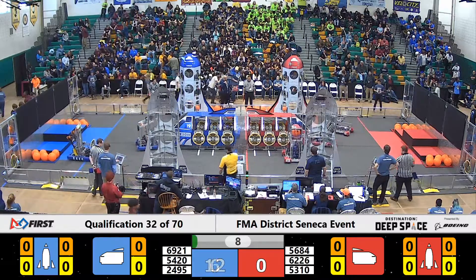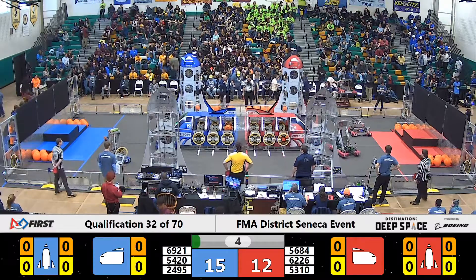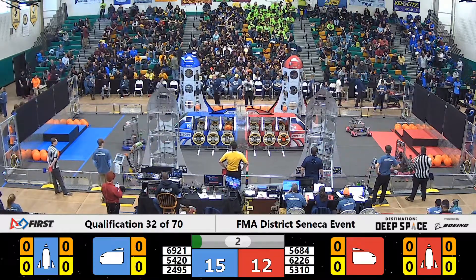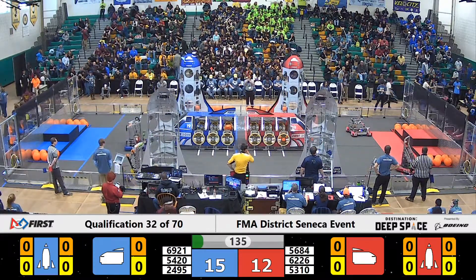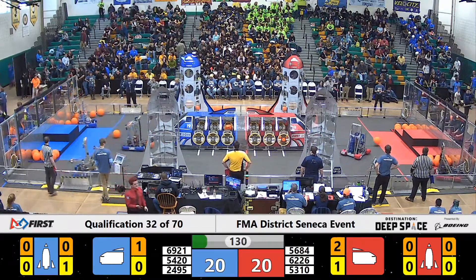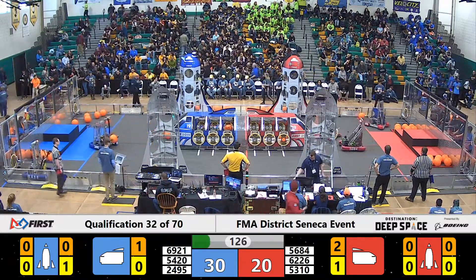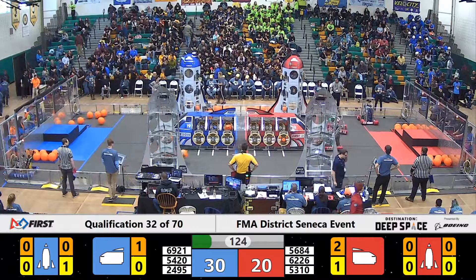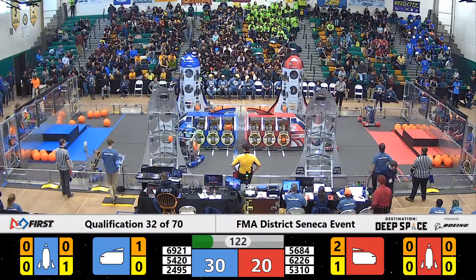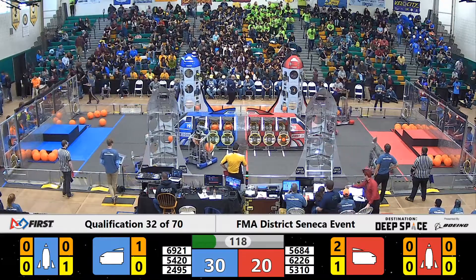On the Blue Alliance, 69-21's looking to score that cargo, and they do, and the Red Alliance does the same thing. 24-95 tries to place a hatch panel, but it falls to the surface of the planet. Over on the Blue Alliance, 24-95's looking to pick up cargo from the surface of the planet as their teammates. 69-21 places a second piece of cargo into the Blue Alliance cargo ship.